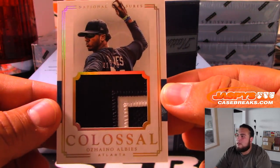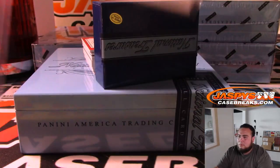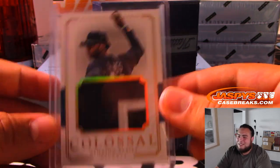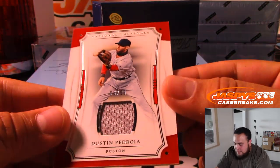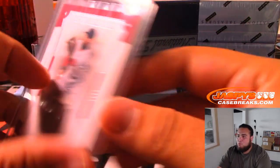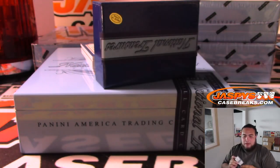The first one we got is Ozzy Albus — card number 1 of 10. Block number one, Paul. Next one we got is Dustin Pedroia, that's 86 of 99, so spot six — TJ. Then Tony Gwynn, 5 of 25, spot five — Daniel.